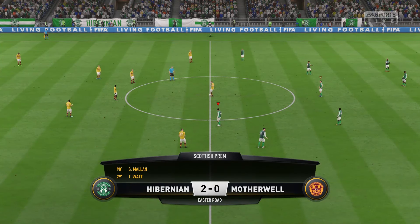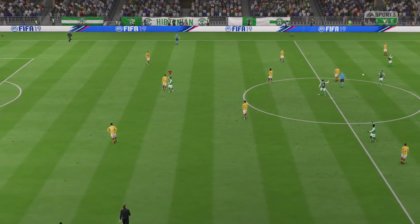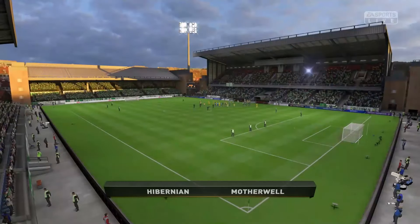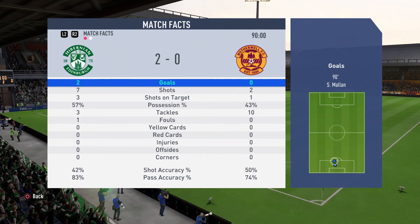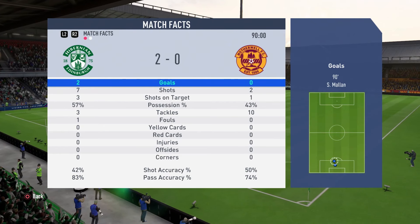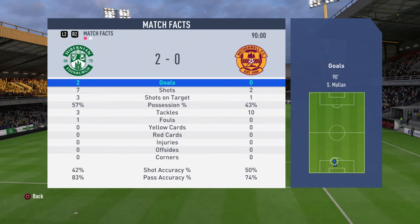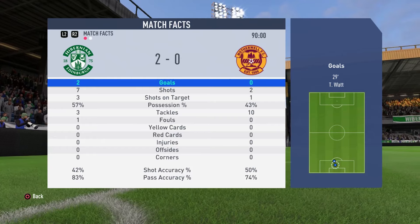Motherwell are deflated with their tails between their legs — playing three at the back. That is game over. The boys pushed as hard as they can but found it very difficult in Motherwell's heavy midfield to break it down. At the end of 90 minutes it finishes Hibernian two, Motherwell nil. Here are the full-time match facts: Hibernian two goals, seven shots, three on target, shooting accuracy 42%. Motherwell zero goals, two shots, one on target, 50%. Passing accuracy 83% to Hibernian, 74% to Motherwell. Possession 57% to Hibernian, 43% to Motherwell.